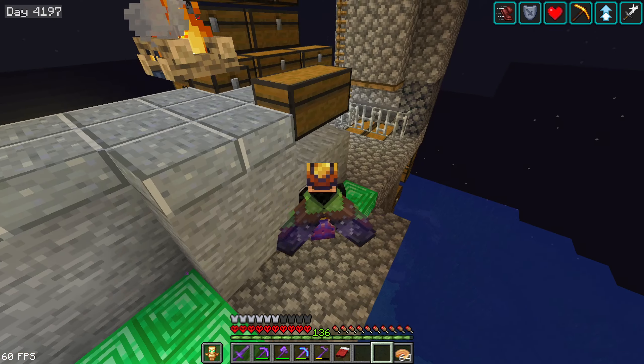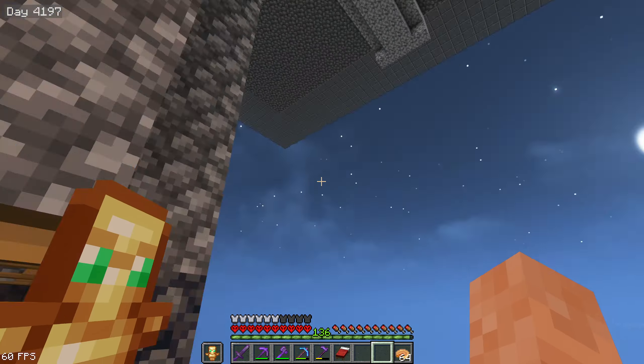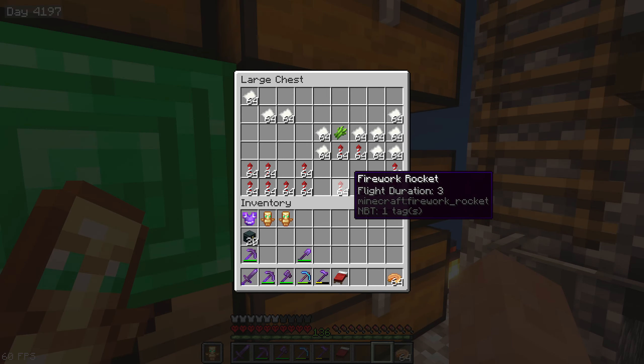I realize that I am not running my shaders. I just realized that. Alright, much better - now we have the shaders enabled. Let's check out where my rockets are. Fly duration 1 - I would like fly duration 3.